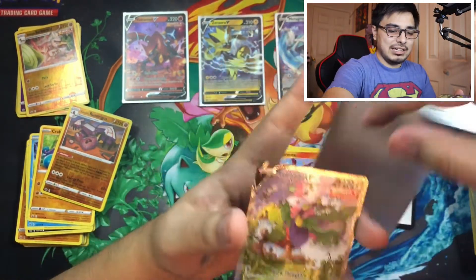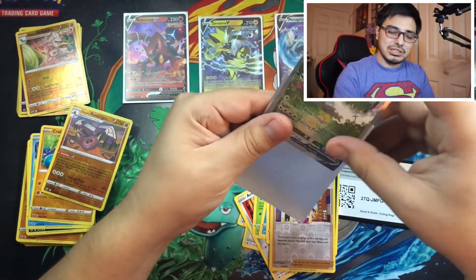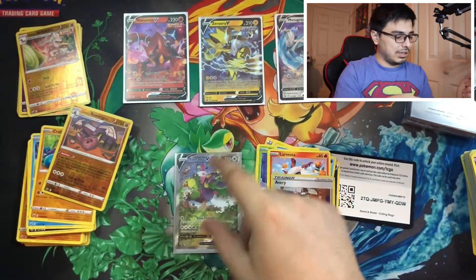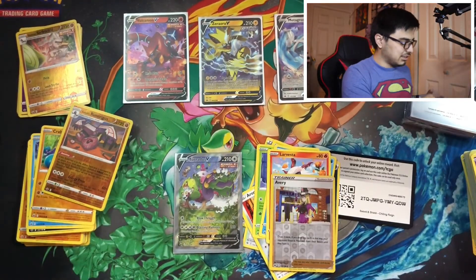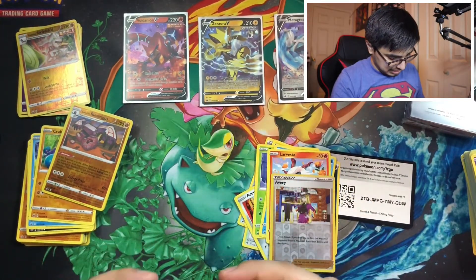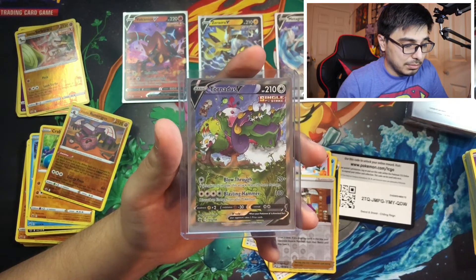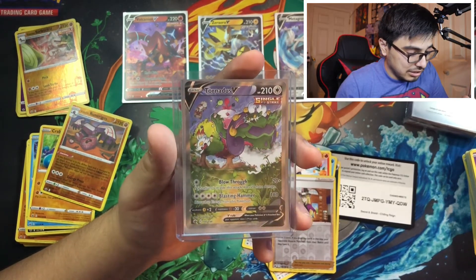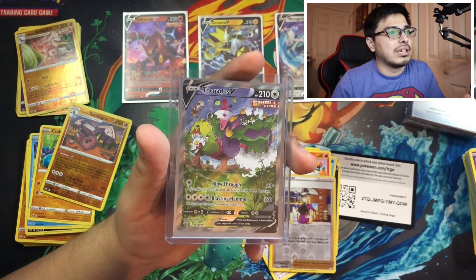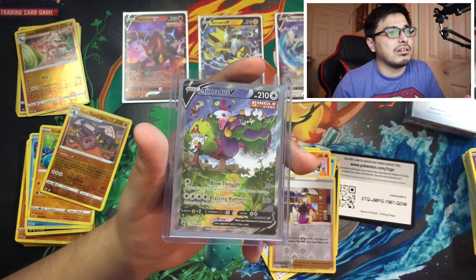I'll take it any time of the day — this card looks amazing! Moltres, I told you — what did I tell you guys? If your heart's in it, you're gonna draw it. Look at this awesome card! I'm gonna put it in a hard sleeve because I love it that much. You can see a little Scorbunny in the background, and a little dog Pokemon playing with Tornadus — it's really awesome. Let me check the current value on this card.